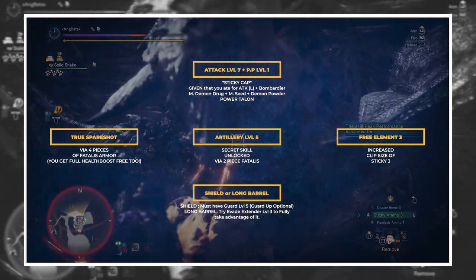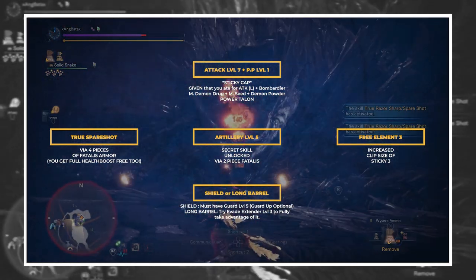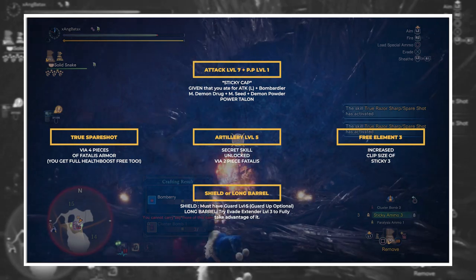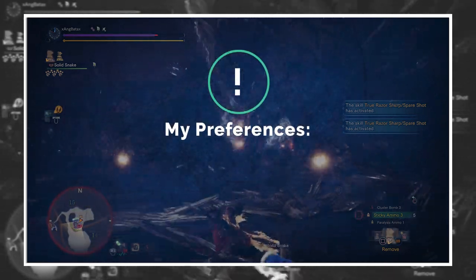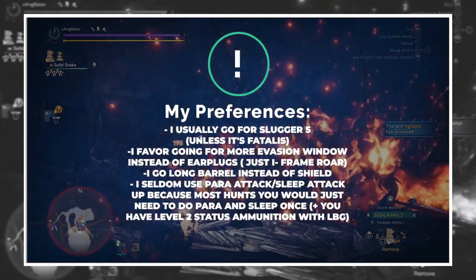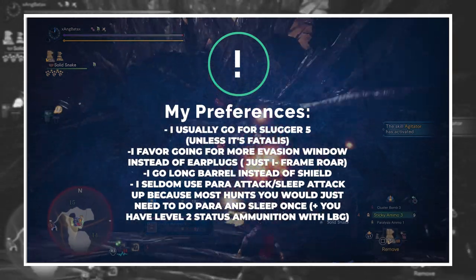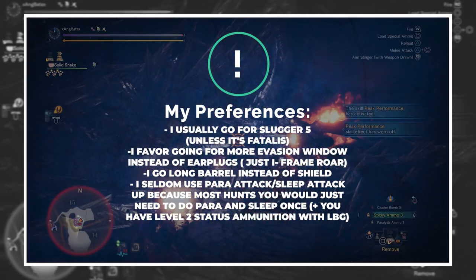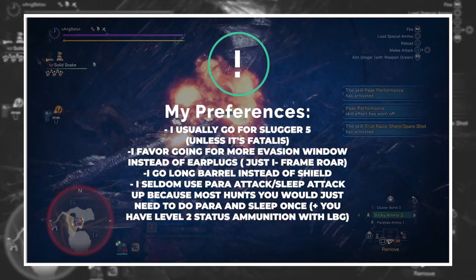Then the leftover slots — it's up to you. If you're going for a no-shield approach, which means you're going for Long Barrel, I advise you go for Evade Extender. Roll away and get to safety while doing stickies on the monster. If you want to go for Slugger 5, why not? More Peak Performance and Agitator to increase damage of clusters and Wyvern. The magic of sticky sets is their flexibility. Buff your support ammos like Sleep, Para if you want easy statuses — Slinger ammo if you need more rocks. Go crazy.